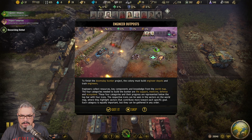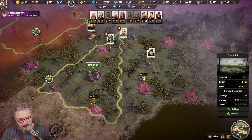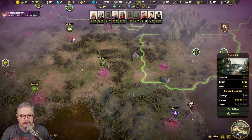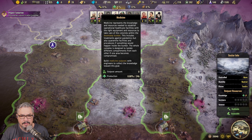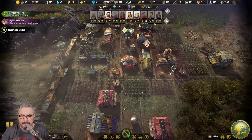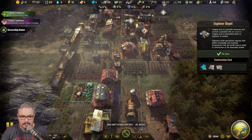Oh, I see. So is that actually written there now? Wait, I don't see it — what are you talking about? Do I have to build it first? Because I don't see those symbols. We have to build an engineered depot.